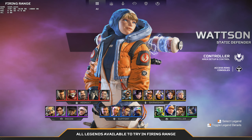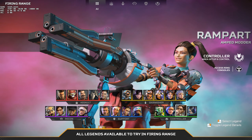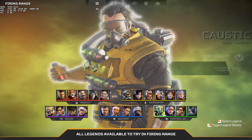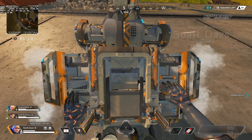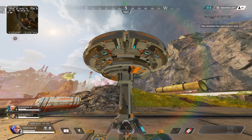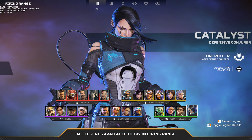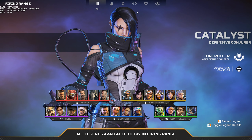The legends hitting the ring access consoles are Caustic, Wattson, Rampart, and Catalyst. Their consoles aren't the beacons from before — the icons are going to be very different and located in more accessible spots, and they can see the next ring. The reason they made this change is because these are the legends that want to go to zone and hunker down. For competitive, you're going to need to run one of these legends. So Caustic, Wattson, Rampart, and Catalyst have just gotten one of the biggest buffs in the game.